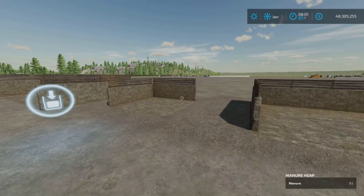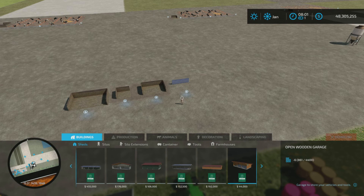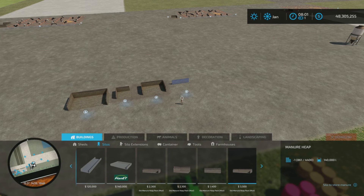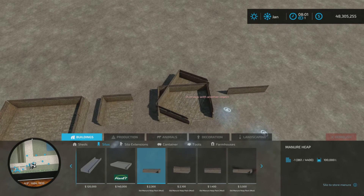You will find these under Silos in the menu — there it is. I believe I wrote them down — I did not write it down. They're about four slots each, thereabouts.